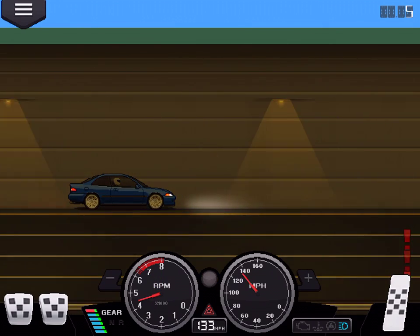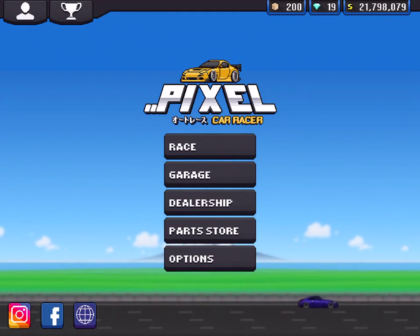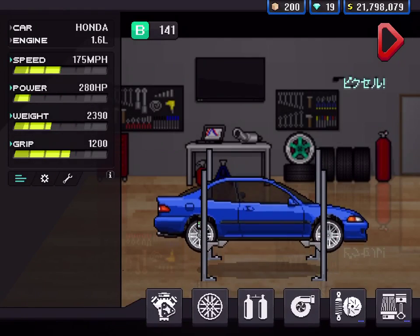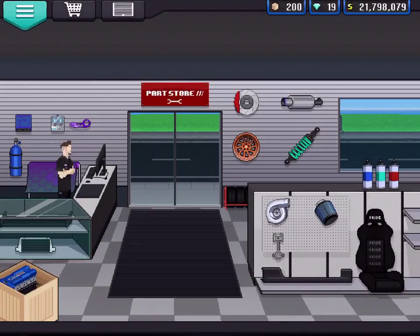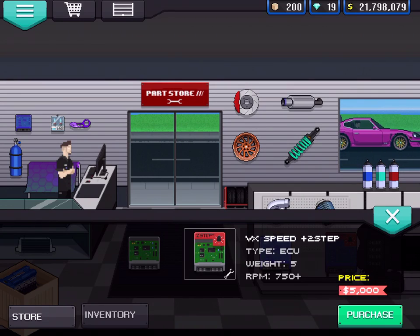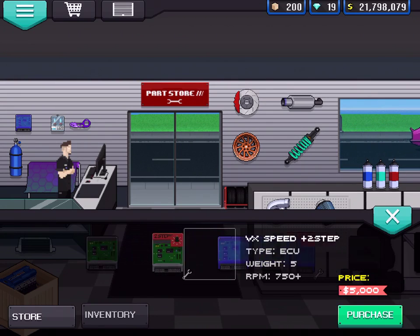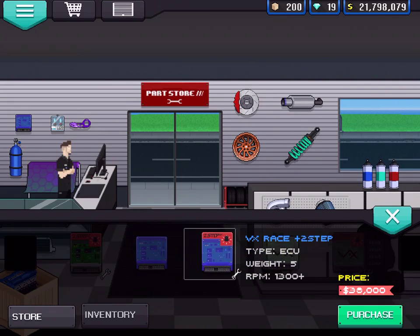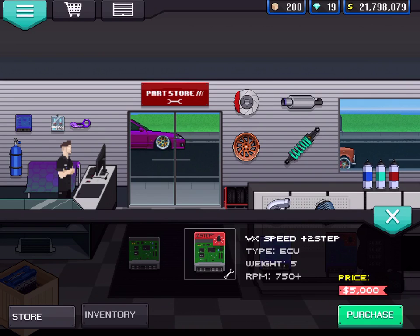Where's 6th gear put us? What we're going to do is go to the parts store. We definitely want one of these — a 2-step. 5 grand. 24 grand — that's all too pricey, I think. 8 grand — no. Okay, we'll go for the 2-step.